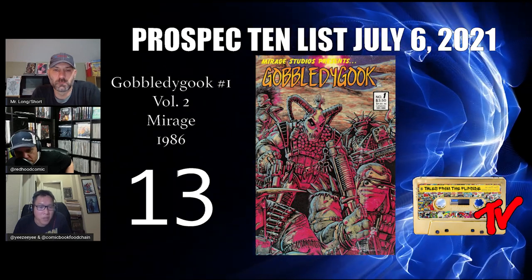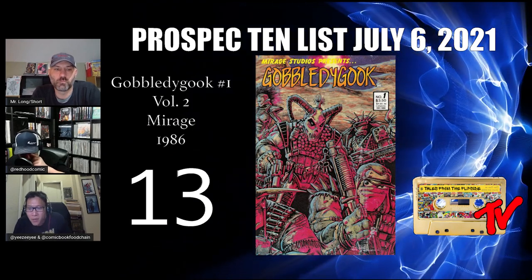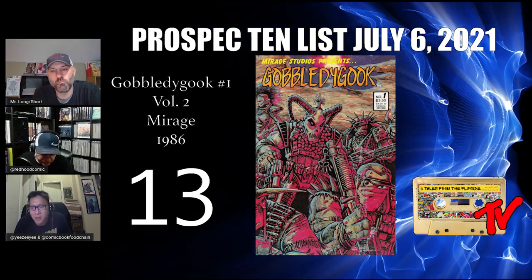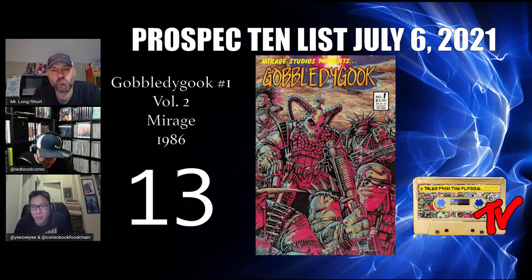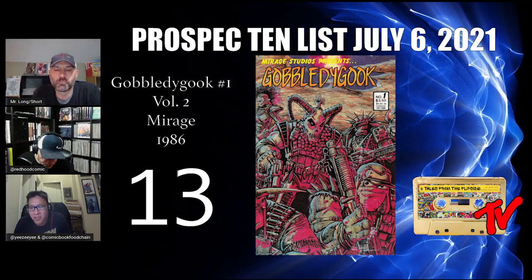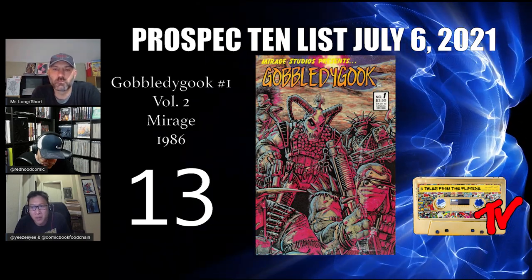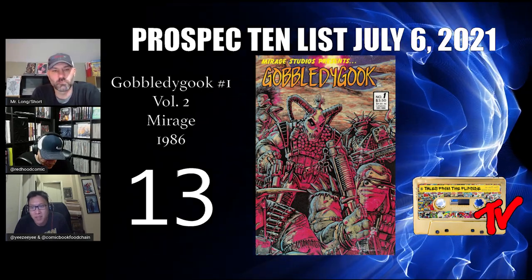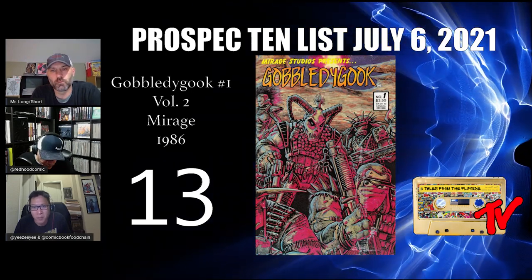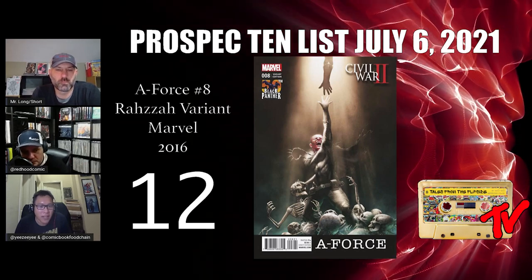At number 13 we have Gobbledygook number one from the second series. This is an undervalued Mirage anthology book with previously unpublished material. It has early TMNT stories and art, in addition to other Eastman and Laird unpublished work. It's hard to get in high grade due to the size. Other additions include a new version of Gobrin's story from TMNT number seven and the first collaboration between the TMNT creators set in a post-apocalyptic world.